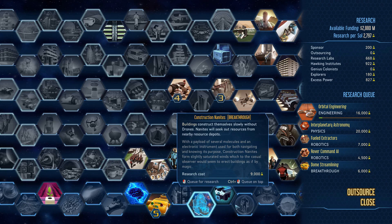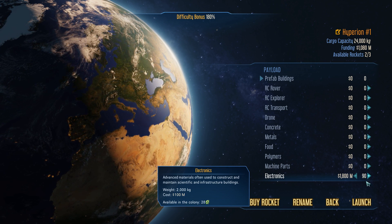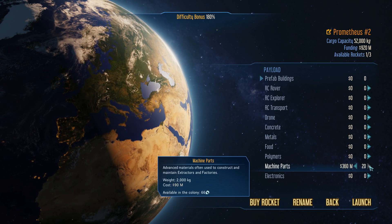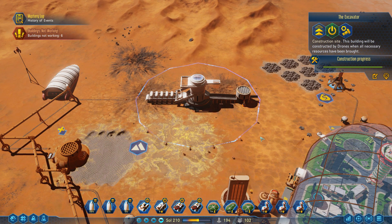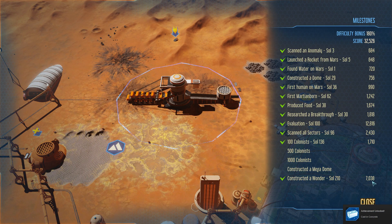Let's get a cargo rocket with some electronics — that'll help us out. And then we can get another rocket with machine parts. The excavator is built right over top of the concrete deposit — I don't even care. Construct a wonder — 7,000 research, 500 colonists, 1,000 colonists — Megadome. We absolutely need more domes; we need dome city everywhere.